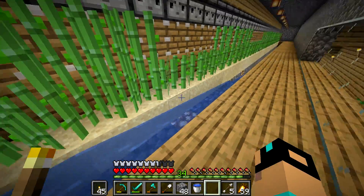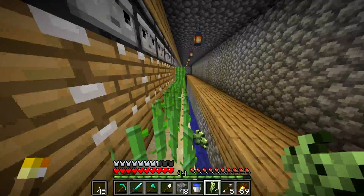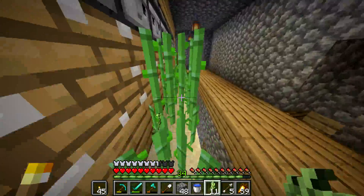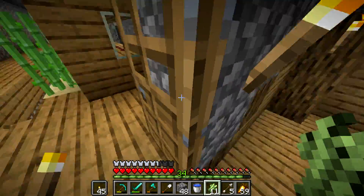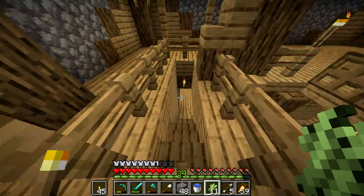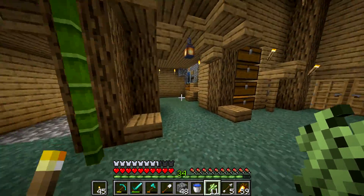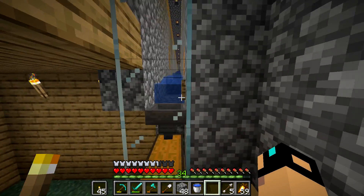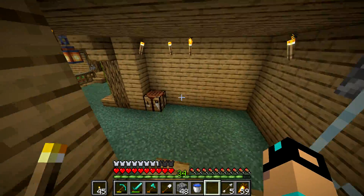People keep telling me I need to put a minecart under here with the track. I really do agree - I know that would fix the problem. But to be honest, it's not a whole ton of sugarcane that we actually lose. I say that and there's 11 down here. But if we look in the chest, I think there's a pretty healthy amount that actually makes it out. If I notice it's not getting that much, we'll change it - I don't have a problem changing it.